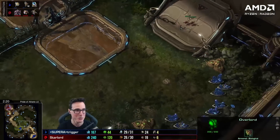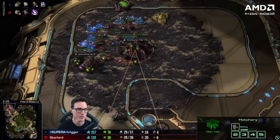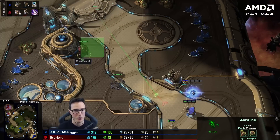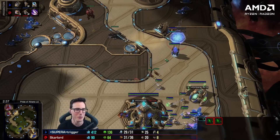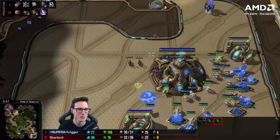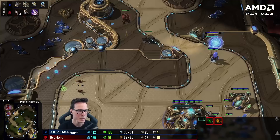I scout two gateways and I'm thinking: what do I do here? He's doing such a gimmicky build, we have to react. Now there are standard reactions in the beginner Bronze to GM build order, but I've got to react harder because I know what he's doing — securing this gold base. I honestly don't even know what I'd tell a beginner to do here. He's clearly just trying to rush the gold base this way.